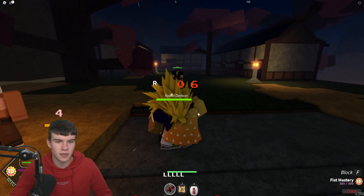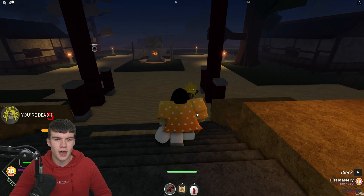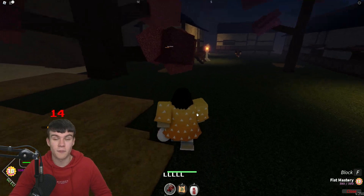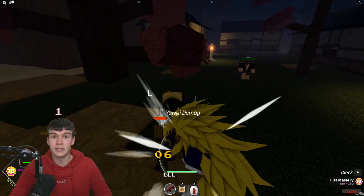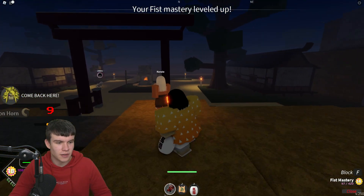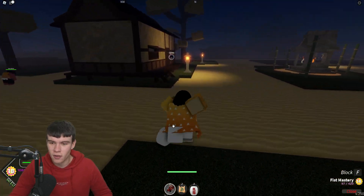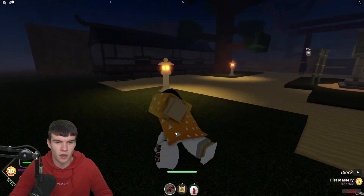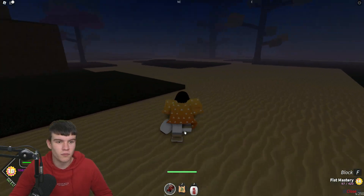Here's another one — let's quickly get them. Kind of surprised we've not died; we're on full health right now, so we're doing pretty well. I wonder if there are special moves in this game — I think there definitely are because I've seen people do them before. What we really need to do is somehow get a sword; I feel like that will probably help us out quite a bit. Fist mastery leveled up — about three quarters done at level 18, which is nice. Our fist mastery is now level 14, so we are going to be doing a bit more damage.